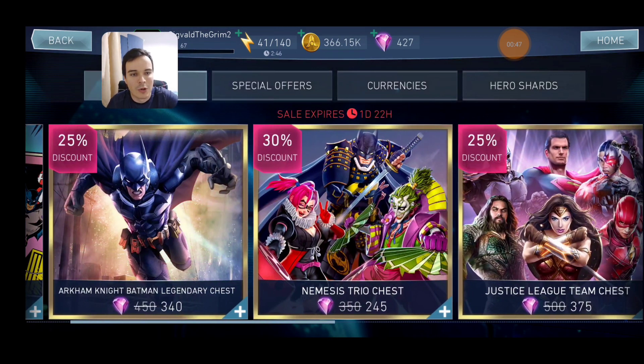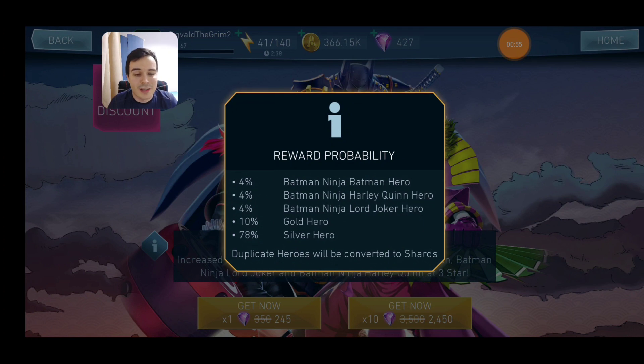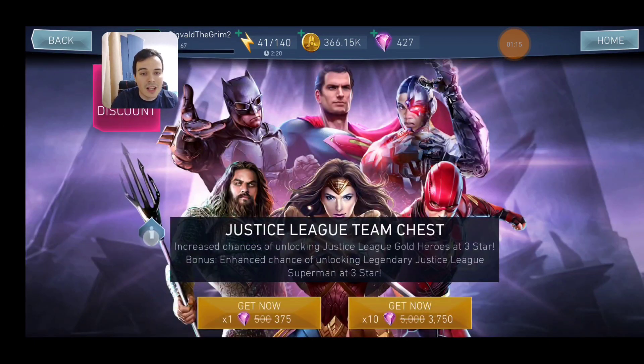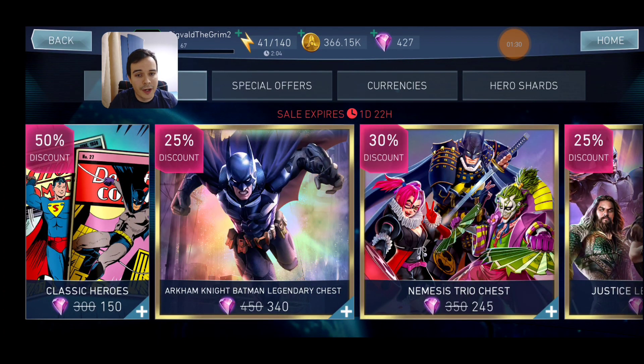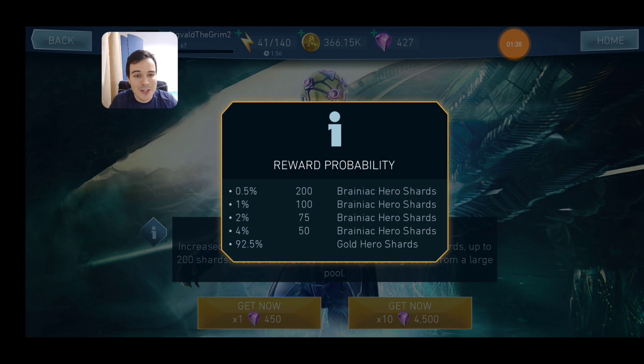Don't think you'll unlock Arkham Knight Batman from the legendary chest because you won't. Nemesis Hero is a terrible chest — only 33% discount, no legendary chance, and the three characters with increased chances are either bad or obtainable elsewhere — they're the bottom half of the Batman Ninja roster. Don't go for this one. The Justice League Team chest is solid — I've seen a lot of people getting Cyborg and Justice League Superman from it. It's good on sale but not at full price. Between the Justice League chest and Classic Heroes: if you're a new player go Classic Heroes, otherwise go Justice League.